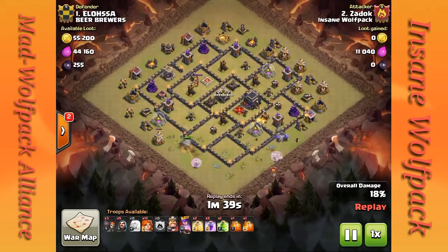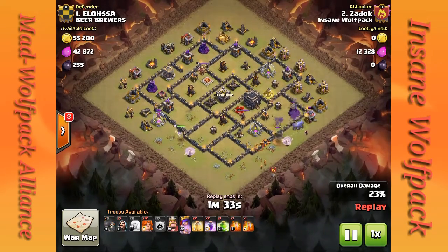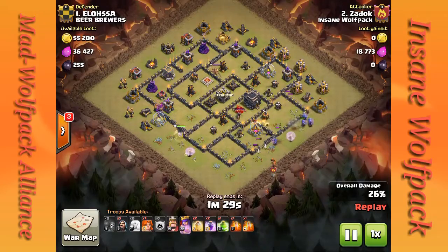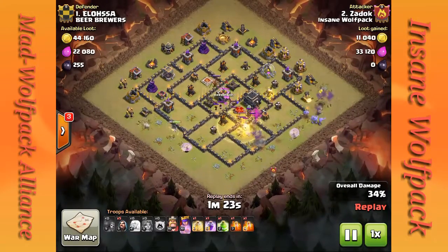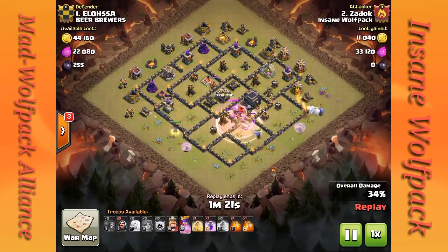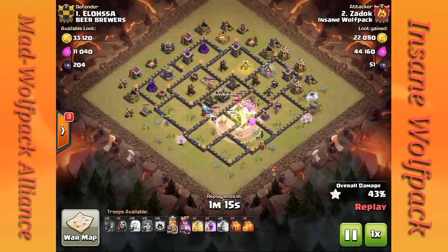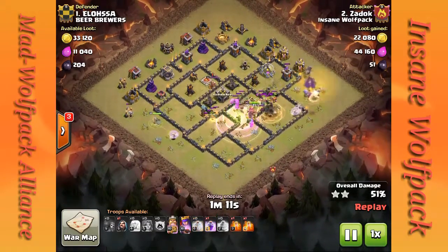As you can see, the queen is clearing out the bottom left section of the base while the bowlers are cleaning out the bottom right. And once he gets a good portion of the bottom cleared out, he can break in with wall breakers and valkyries, send in the wizards, and let them gut the whole middle of the base.